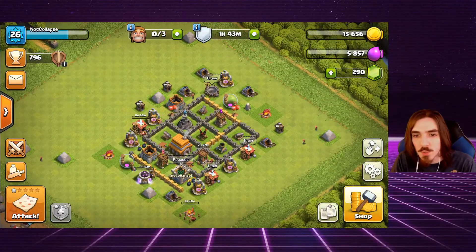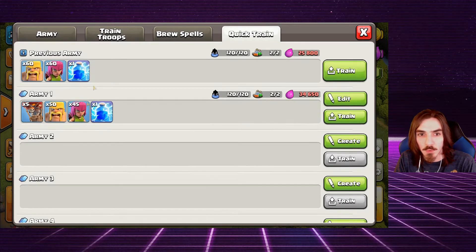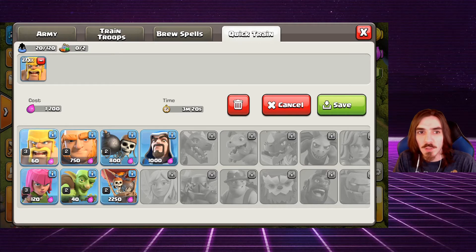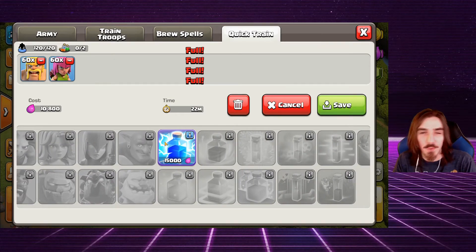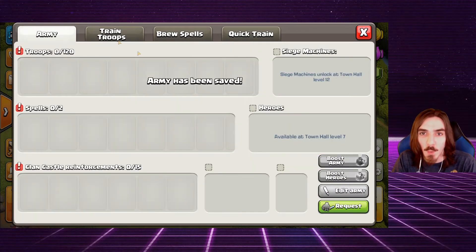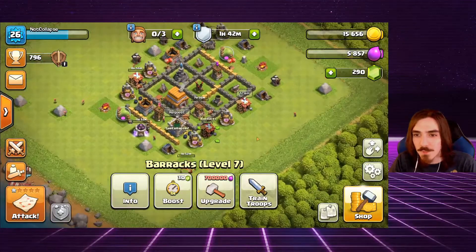I said I'd show an easier way to train troops. Go to your barracks and hit the Quick Train tab. You can create army comps — I've made a barge-loon type comp. For a straight barge comp I'll do 60 barbarians and 60 archers. I won't include the spell since I don't use it every time. This shows you the training time, cost, and you can save it, then just hit Train and it does everything automatically.